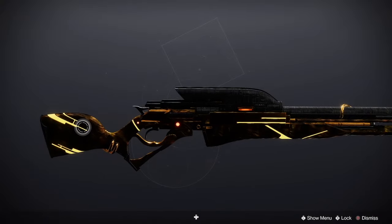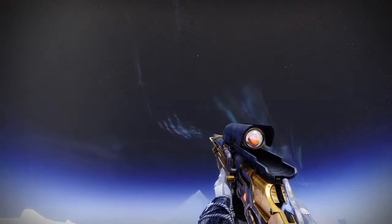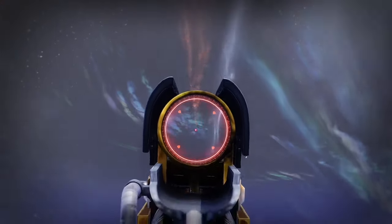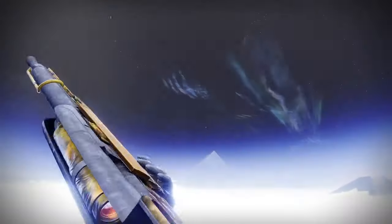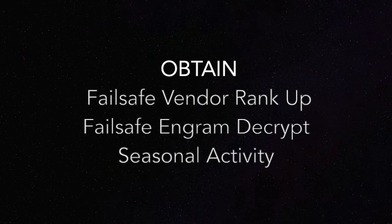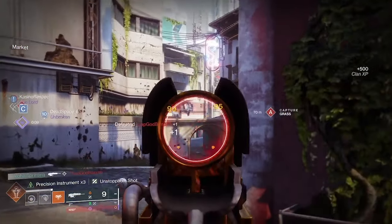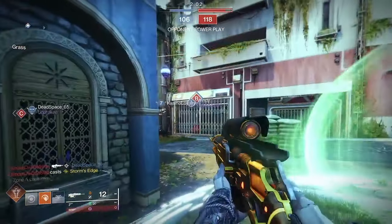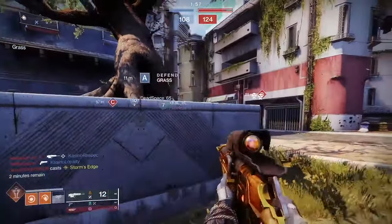Let's talk about where you can get this scout rifle. You can obtain Time Worn Wayfarer by ranking up with Failsafe during Season of the Echoes and completing Echo activities, particularly the new event on Nessus. It drops from the end-game chest and from decrypting engrams with Failsafe, so it should be pretty bountiful. Also, this gun can be enhanced, so when you get a great roll, it's worth investing into it.